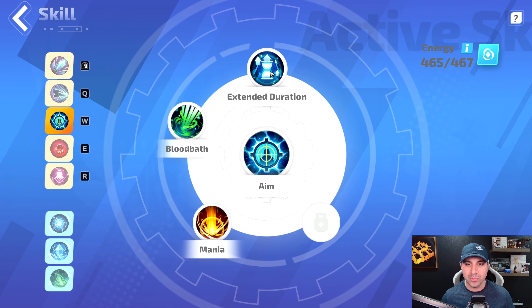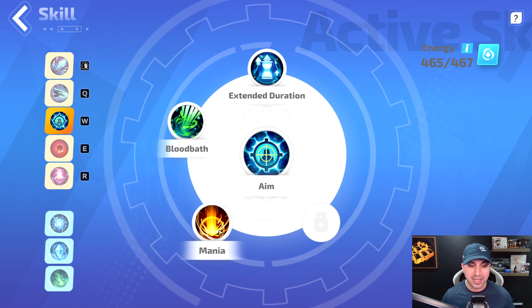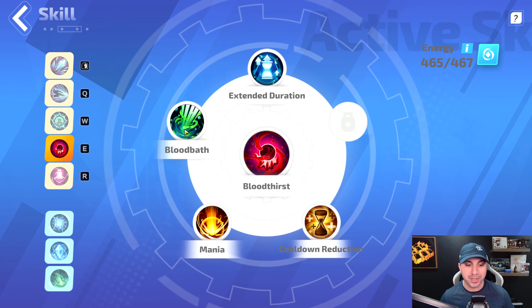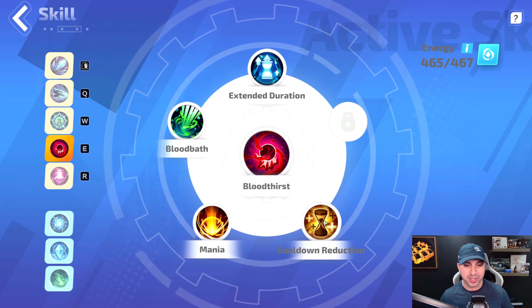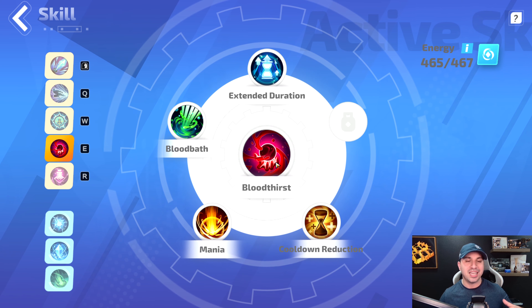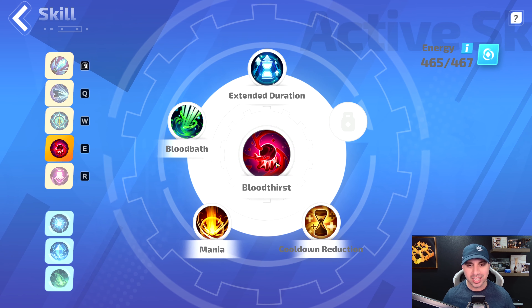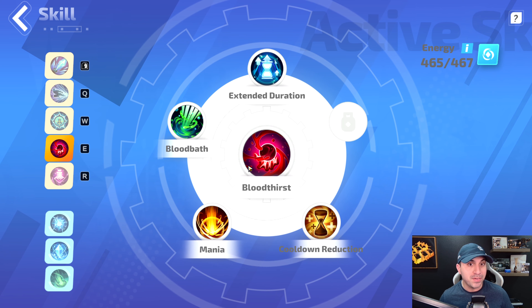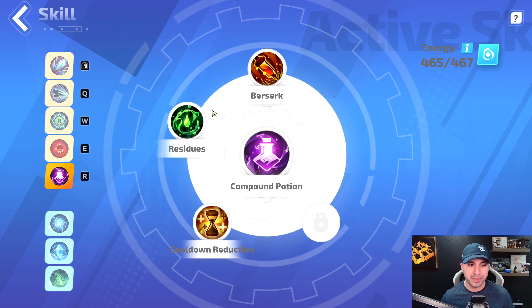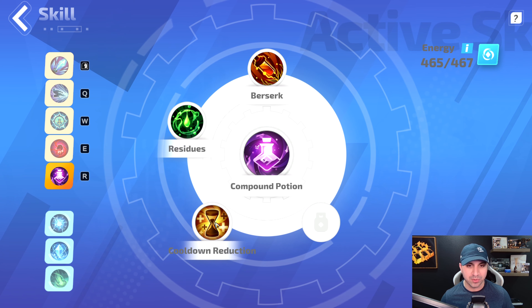Moving down to Aim. We have Extended Duration, Bloodbath, and Mania. Moving down to Bloodthirst. We have Extended Duration, Bloodbath, Mania, and Cooldown Reduction. That Cooldown Reduction here makes it take four seconds, and Aim is three, which gets them closer together because normally Bloodthirst is five seconds. Last but not least on our active skills we have Compound Potion with Berserk, Residues, and Cooldown Reduction. Berserk really only works if you have a cooldown — that's why we use the potion.